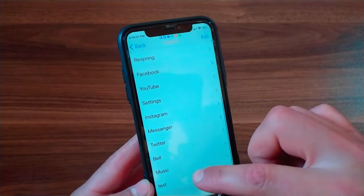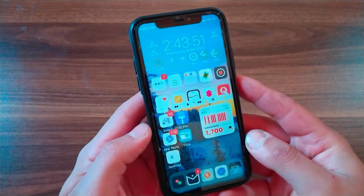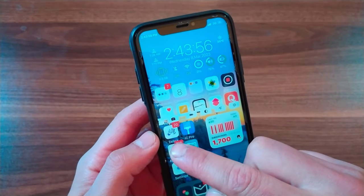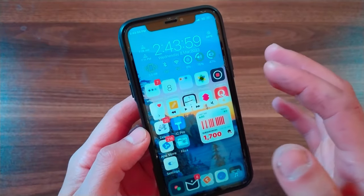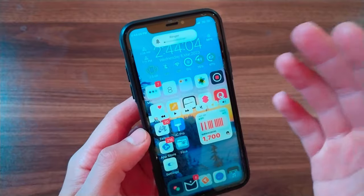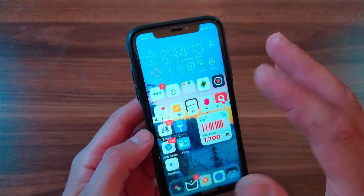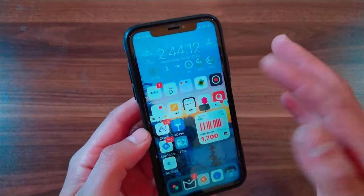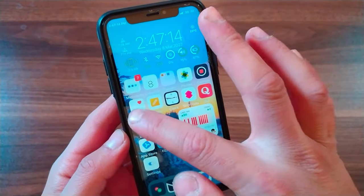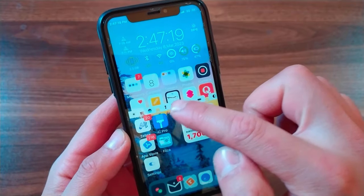The next tweak is Touch Bar. This tweak brings macOS Touch Bar to iOS, with a MacBook Pro-inspired floating touch bar UI. It lets you implement actions with a single touch — you can quickly mute your device, increase or decrease volume, adjust brightness, and more from anywhere. It's a really good tweak.